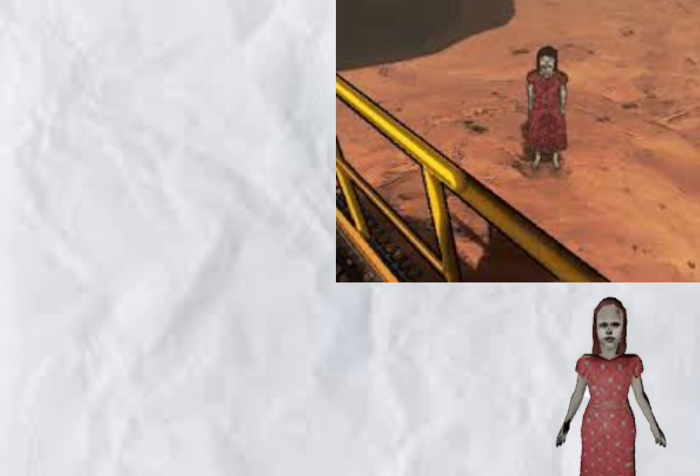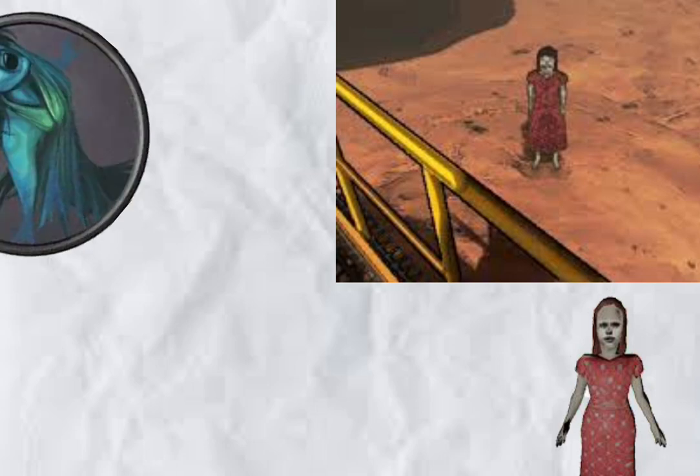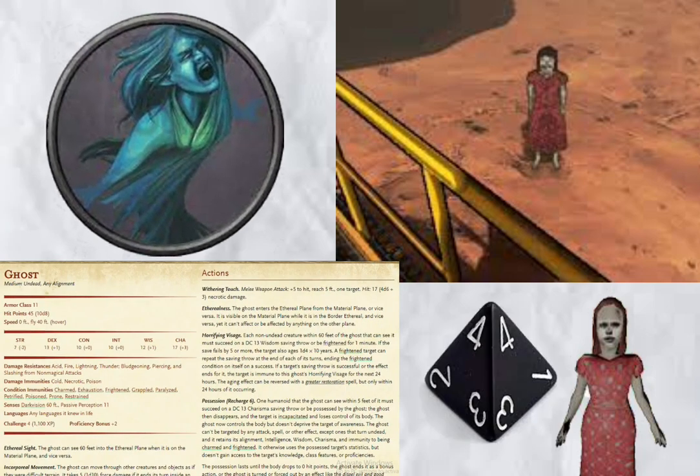Ghost Girl. This terrifying apparition that haunts you in your sleep is known to haunt only one player at a time — seen and heard by them, and them alone. It can be replicated in D&D by a classic ghost. Just roll a d4 to see which unfortunate player it haunts. Or, if you're feeling spiteful, you can choose who to torment yourself.